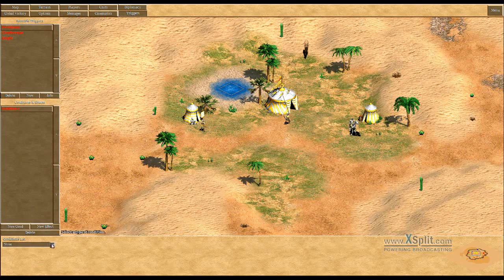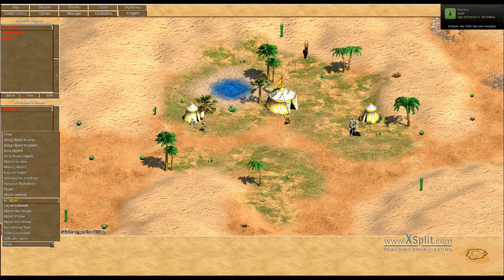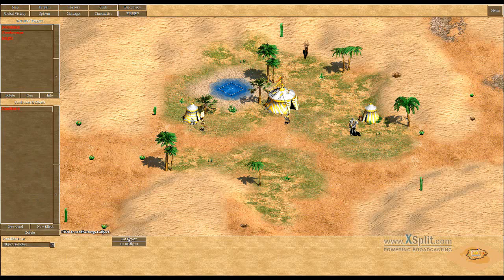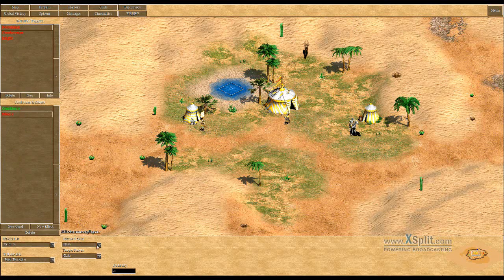For the swordsmen, the first condition needed is — let's try unit object selected. So when you select the longswordsmen, you need to set the attribute. Source player is, of course, you.